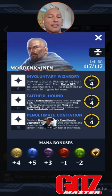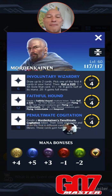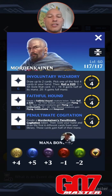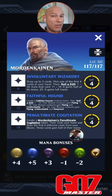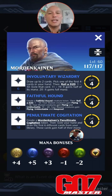And then finally, Penultimate Cognitation. Create a Mordenkainen's Penultimate Cognitation token, then exile your hand and draw the first six different cards from your library. Those cards gain half of their mana. So this is bugged right now — either they're going to change the wording on this or they're going to change the mechanic. These actually don't draw — they fetch. I've tested this several different ways with several different cards. So it's more of a fetch effect. Either they'll change the wording to say fetch, or they'll fix the mechanic so that you can impact any draw objectives.